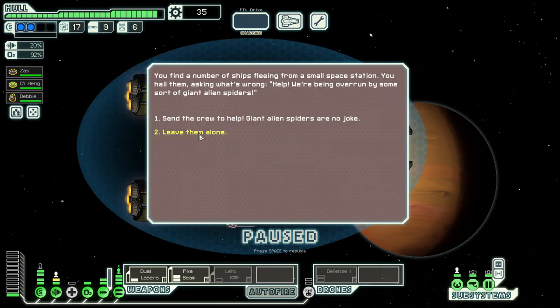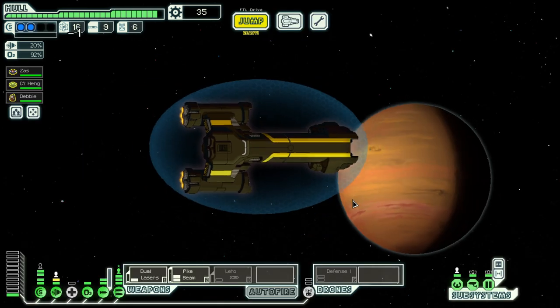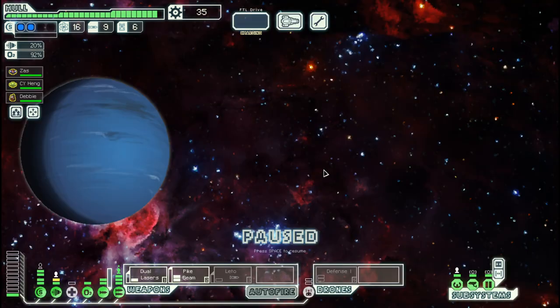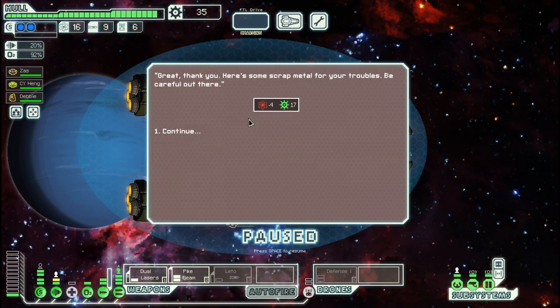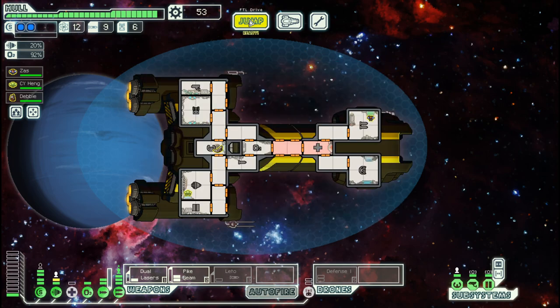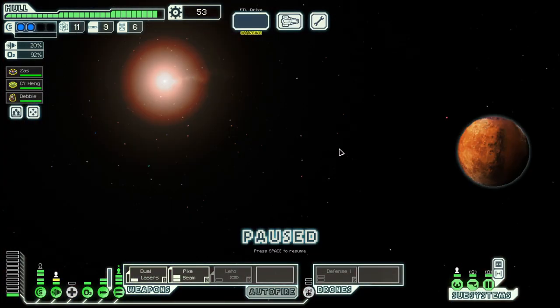Giant spirals? No, thank you. We can have a look at that quest here. Let's give them the four fuel, and we get a bit of scrap out of that — not too much.